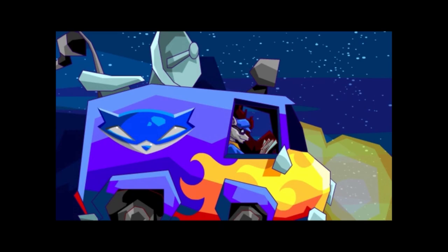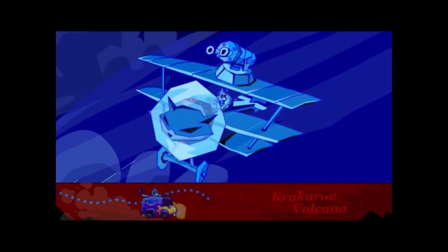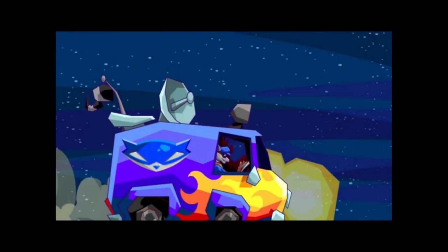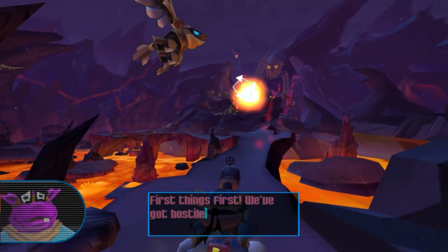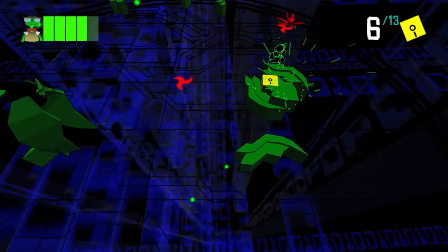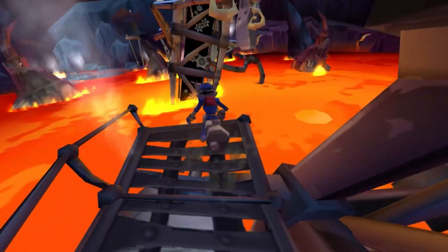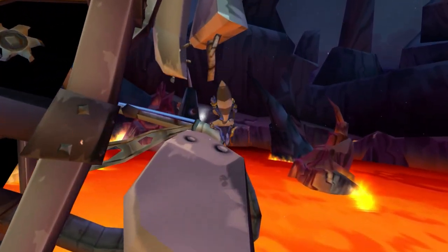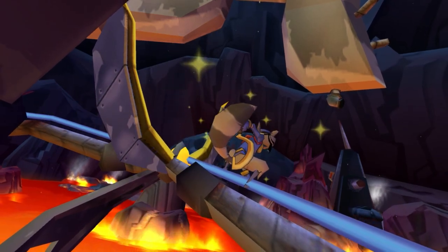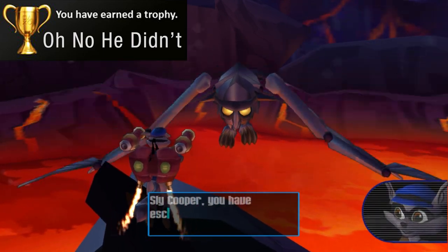We will only have one more world to visit and one more member of the Fiendish 5 to take down: the ominous and shadowy Clockwerk. But before we start this last heist in the fiery Krakara volcano, let me know you're geared up and ready to go by hitting the like button — it lets me know you're still here. Now we have the intel that Clockwerk is hanging out in a dormant volcano and we have to go and face him. This world is completely different from the other four, as it's just a series of levels with no hub world, no keys, no clues, and no vaults. Our mission is just to make it through seven different levels, with Clockwerk as the last boss in the seventh. Time to go for the Oh No He Didn't trophy and end this family feud.